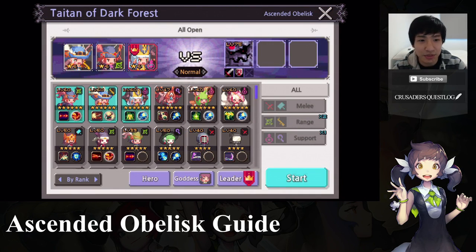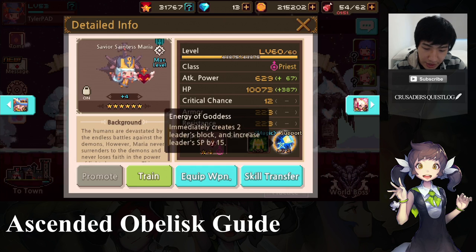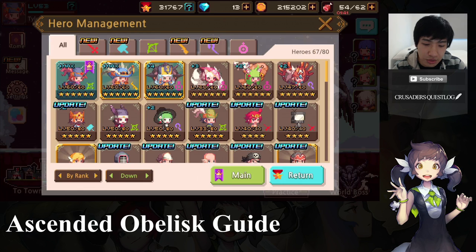First I'd like to tell you about my team. In the front we have Maria as our leader, in the middle we have Robin Hood, and in the back we have Darth and Yen. The most important thing about this team is having a way of generating blocks. In the front, Maria has the ability to generate blocks for herself. Over here we have Energy of Goddess — she immediately creates two leader's blocks and increases the leader's SP by 15. We want to generate more blocks because it gives us the ability to use Sarah more often.